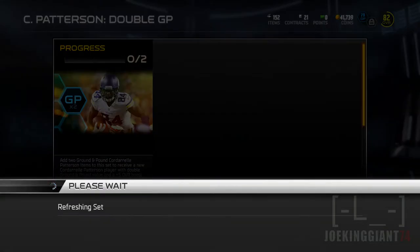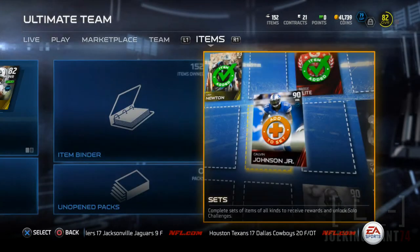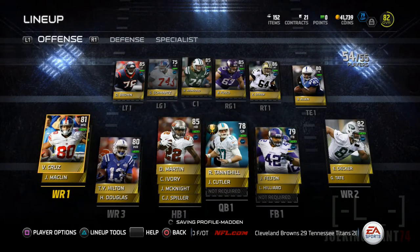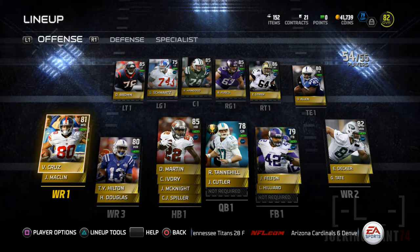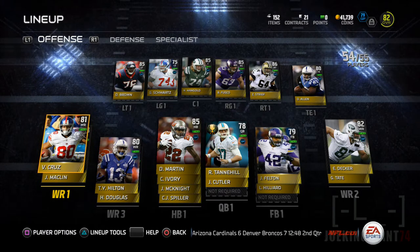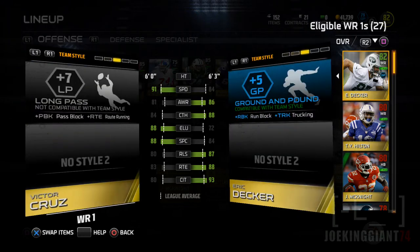I've been thinking about this and I think it is a good idea. Let me go to my lineup real quick. I'm actually going to get Patterson, but let me show you guys step by step what's going to happen. I'll be replacing Victor Cruz on the left side, because I need a guy who can run those pulse routes down the middle and get open. I need a guy with higher acceleration than Victor Cruz. Let's check out his stats — he does have 91 speed.